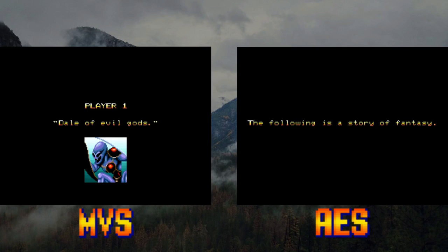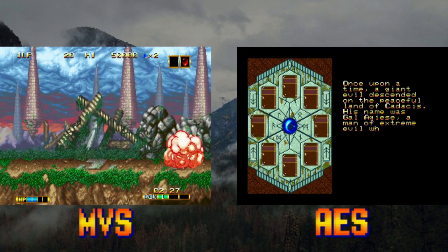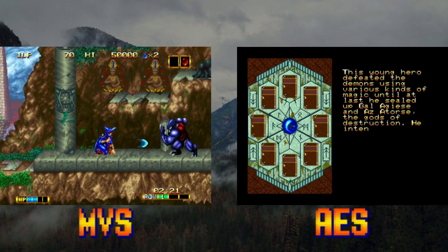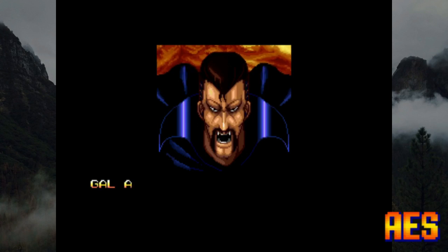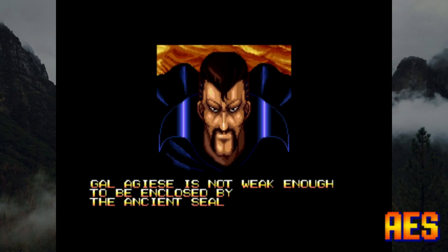Instead of jumping straight into the game, you're treated to a two-minute animated introduction fleshing out the land of Cadascis and the backstory of the Magician Lord, complemented by a song keeping pace with the story's tone. Arcade operators wouldn't be too pleased if you got to read a free fantasy novel every time a new game was started.